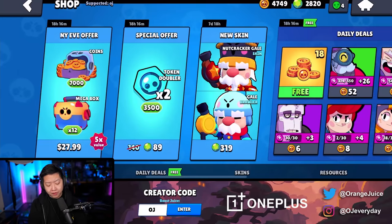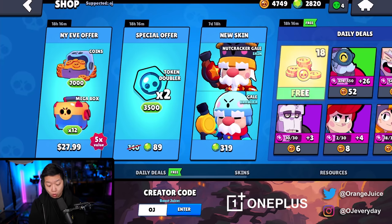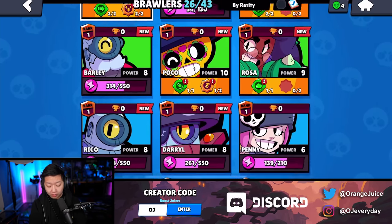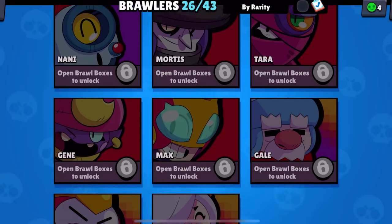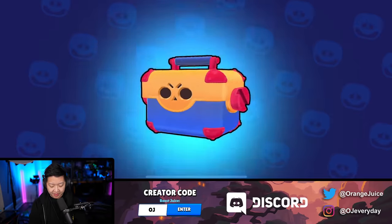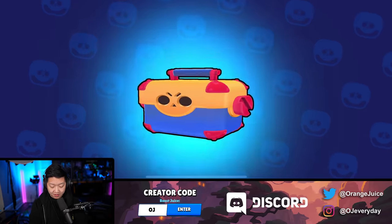So we have the New Year's offer - it's $28 Canadian, 12 mega boxes. This actually might be valuable. We need star powers from El Primo, from Rosa, and we still need to unlock eight more brawlers. 12 mega boxes. There's nothing there, nothing from that mega box. Leveled up a Sprout.